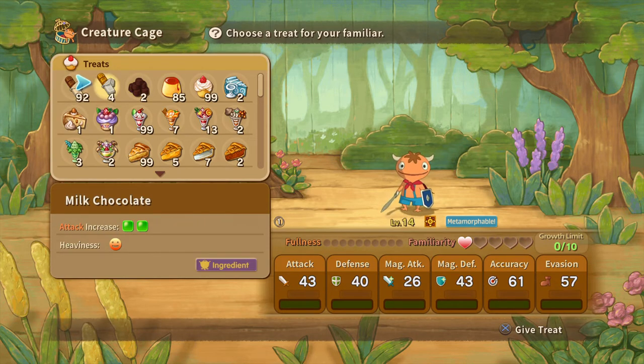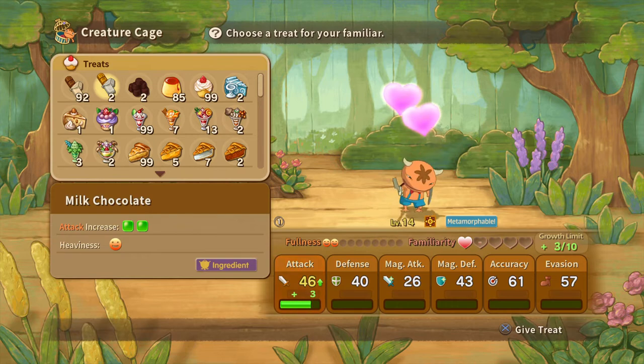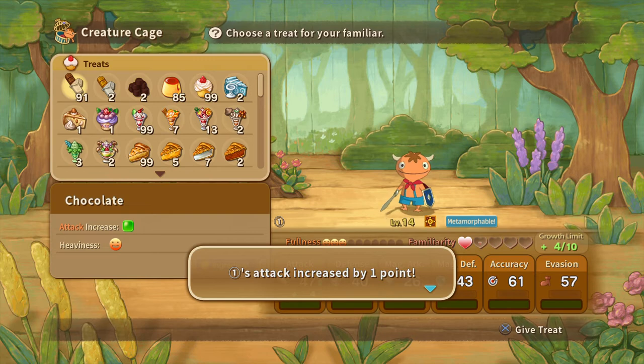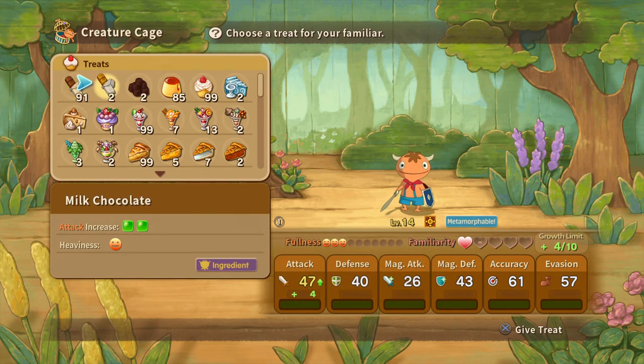So you want to feed them and get their growth limit — you want to maximize their growth limit as much as you can. He has a growth limit of two, so we can get like ten more attack power as a small familiar. You really just want to feed them a lot. At least the ones you know you're going to keep — I recommend going to my familiar guide for help on which familiars you're really going to want to keep for the endgame.